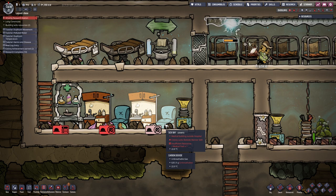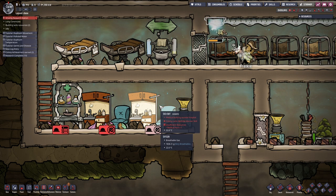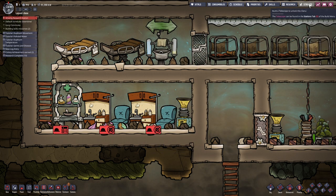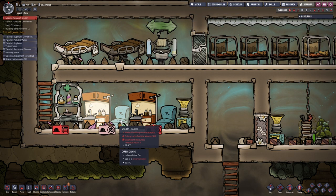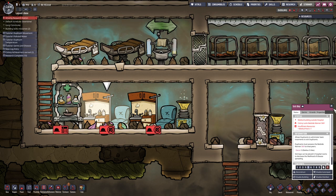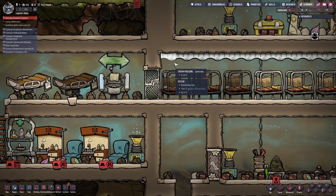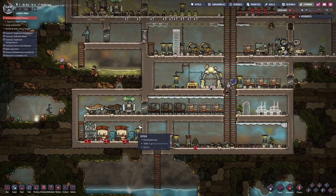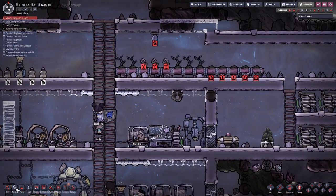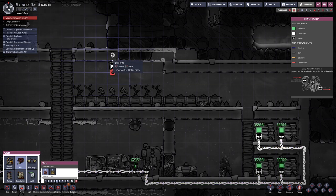What's the problem here? Sickbay - medical bay, outside hospital. Colony lacks bedside manner scale. Insufficient resources - medical pack. I'm not going to deconstruct it, I'm just going to see what I need to make it a hospital. Priority schedule, consumable settings. Tutorial - no, do not need that. I'm just going to leave that for now. Apothecary - colony lacks medicine compounding scale. I guess I'm going to have to get someone to have that scale. But hey, we have this built for now at least.